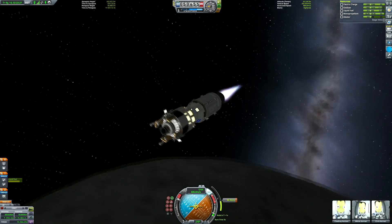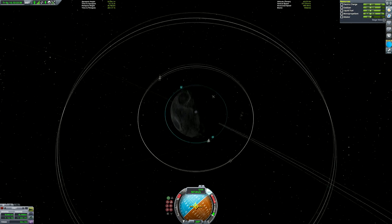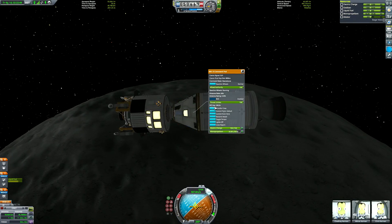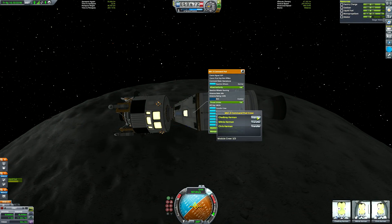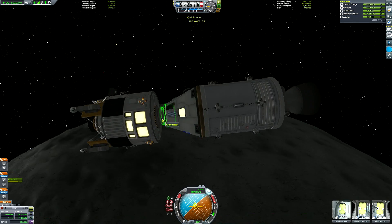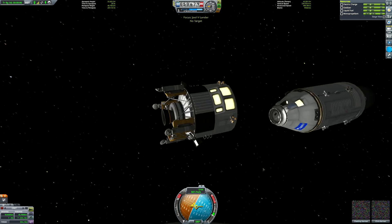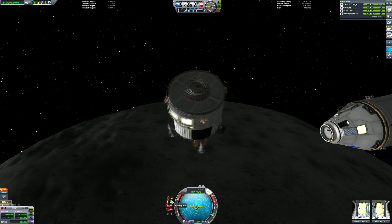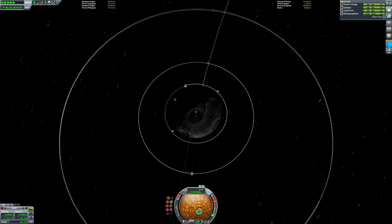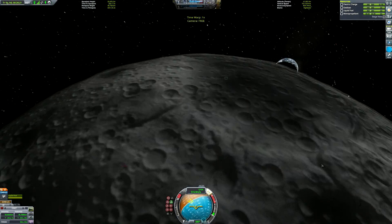Most of this video's focus is going to be on the latter part where we're actually getting from the surface back up to the command pod in orbit. There we are, all ready to embark on the Mun surface here in low Mun orbit. The first thing we're going to do is transfer two of our kerbals into the lander itself — one of them a pilot and the other an engineer. I can't remember what profession they were exactly.